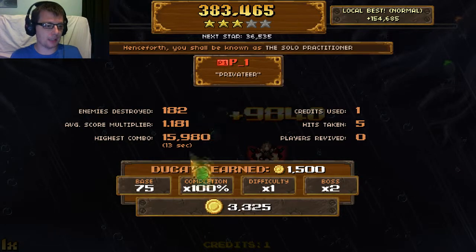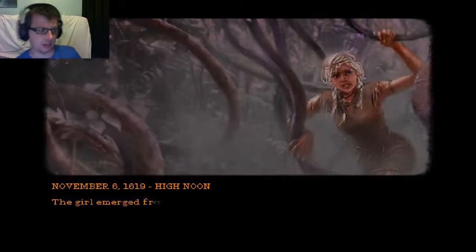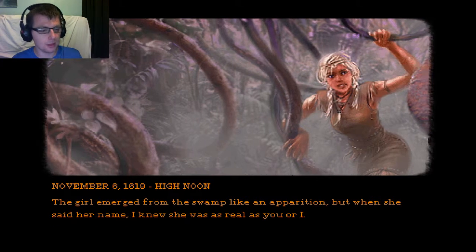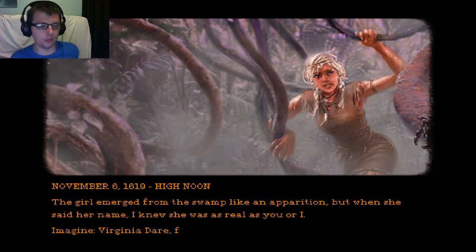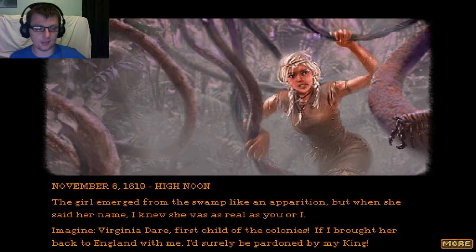The Solo Practitioner. I think this game allows up to four players if you want to. November 6th, 1619, high noon — a girl emerged from the swamp like an apparition, but she said her name and I knew she was real. Virginia — first child of the colonies.